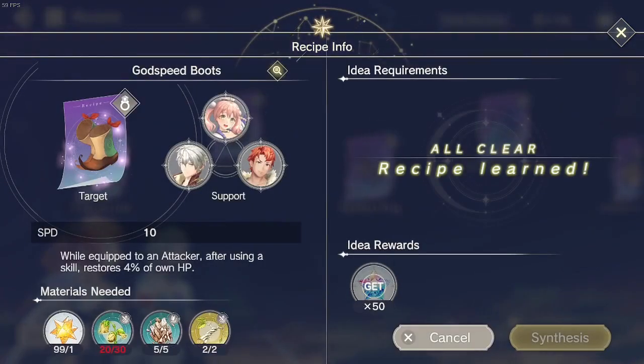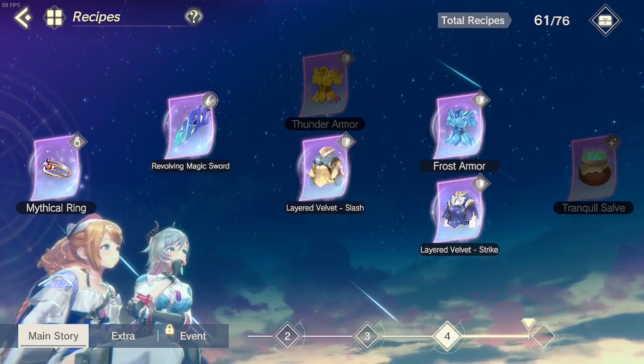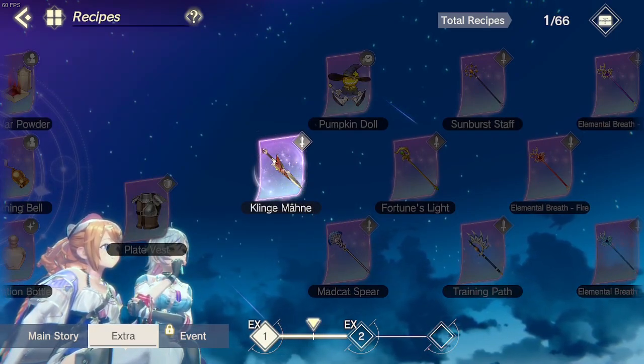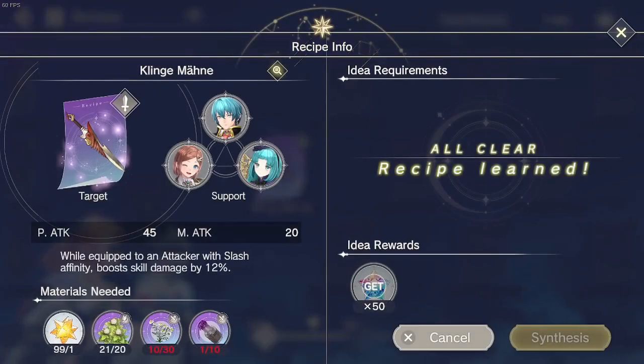For chapter four items, the rippling rapier is required in the story so I need to get an SSR for my attacker. I also got the revolving magic sword which I'm already using, the frost armor, and layered velvet. I unlocked one of the extra recipes — a weapon that's very difficult to pronounce, something like 'clingy man' — I tried to synthesize it but only got the SR version; the SSR is way better and it's good for your slash damage unit.